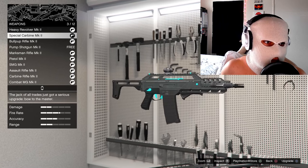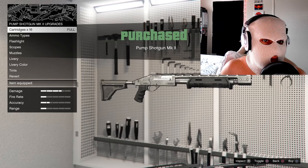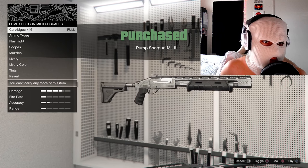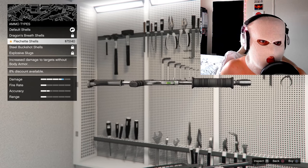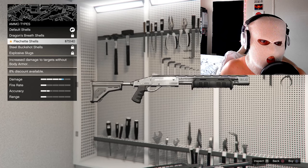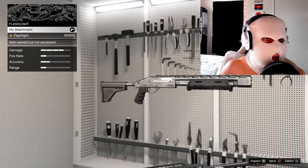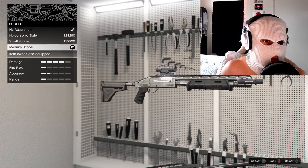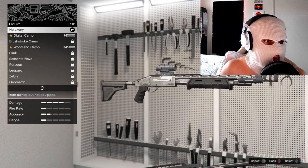Next you're going to want to do your pump shotgun if you want to — this one's completely optional, but I'm going to do it anyway to show you guys. Throw any kind of round that you want on it. I'm going to do the flechette round — it's just the special, completely optional. A scope increases it, a muzzle increases the accuracy. Liveries and tints are completely optional.